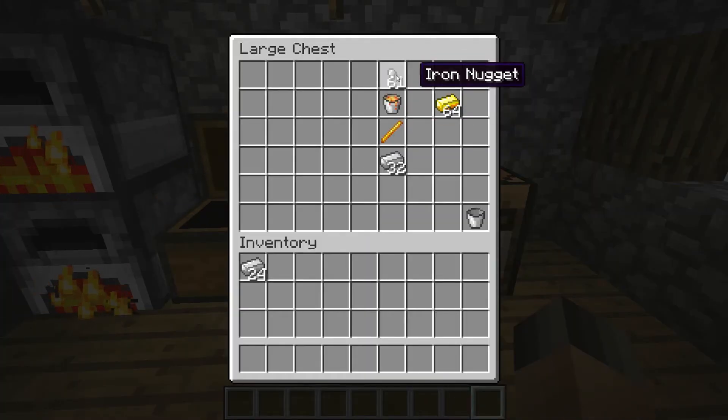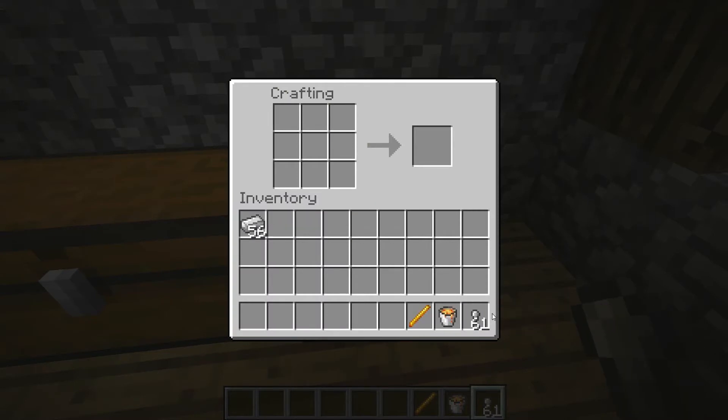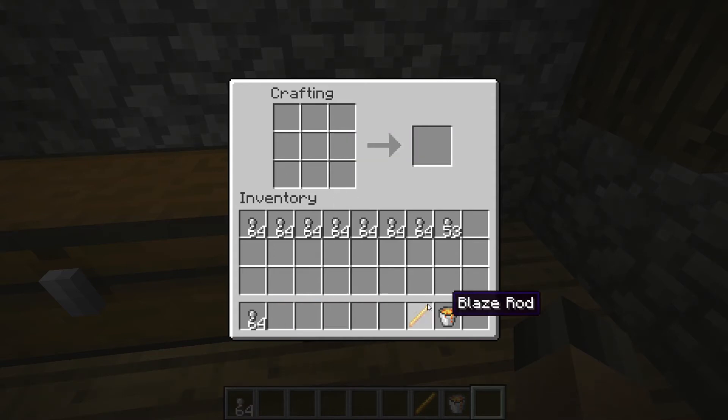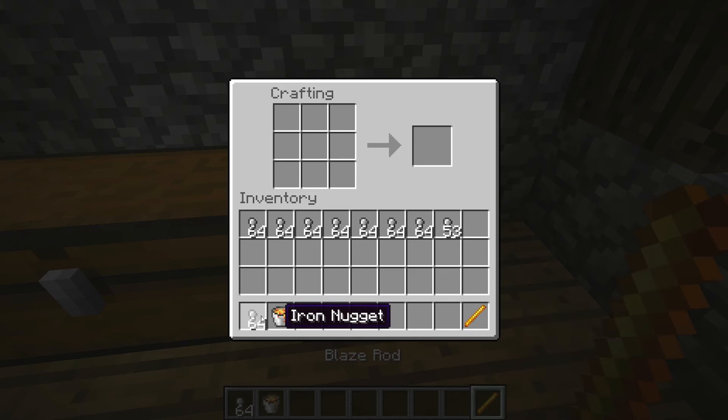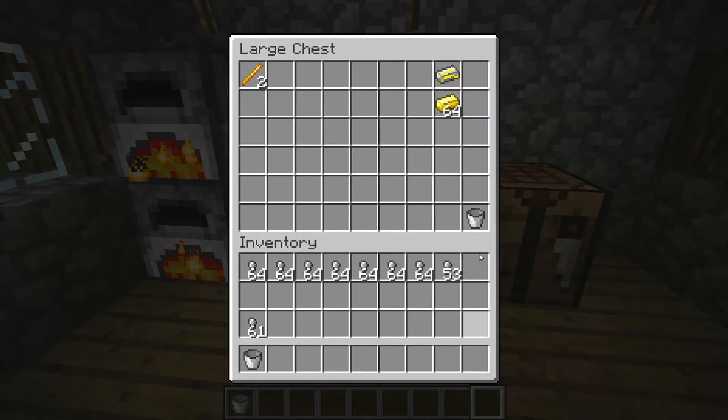Another thing you can do is make iron nuggets. All you gotta do is plop that in there and you get a ton of iron nuggets. What we're trying to do here is make a blaze rod. All you gotta do is make an iron rod, and then put the iron rod there with a lava bucket above it, and you get a blaze rod — you don't even have to go to the nether or anything, so that's very useful.